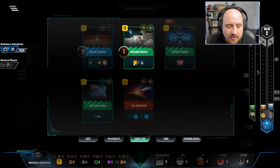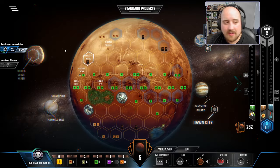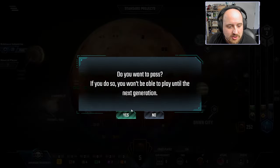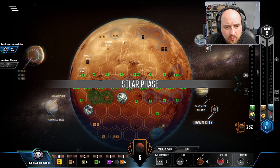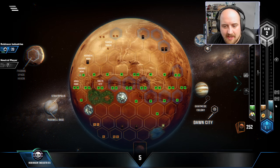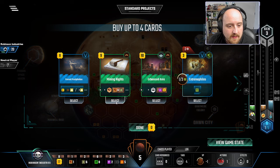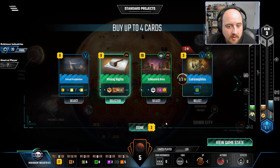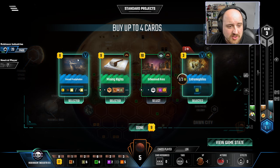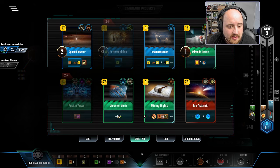It would have been nice to get the Earth tag, I'm realizing now, because I do have the money per Earth tag — so the minus one, plus one. But honestly, going for Tempo is just better for us overall anyway. I'm going to do one more tap to get heat set up to get that plus one. Mining Rites is going to go well down here for Titanium. Extremophiles is convenient, and honestly a resource card to help us with Venus is quite nice.